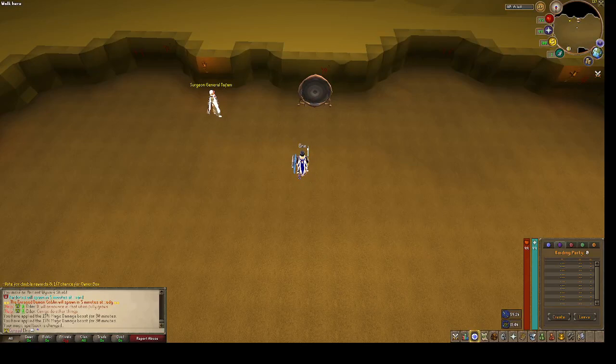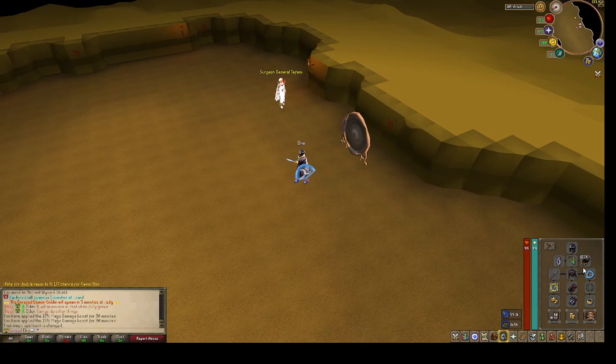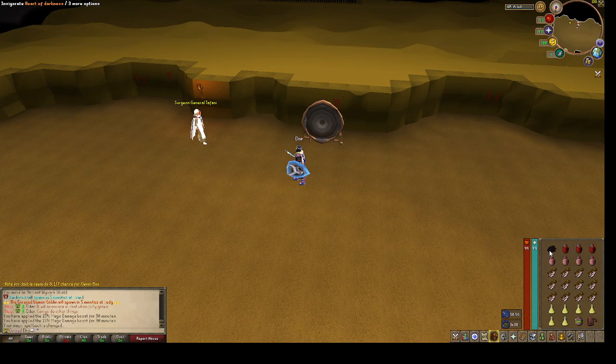Hi guys, this is a small beginner guide to Vorago. I picked up some very mid-level gear other than my heroic and surgeon's wing. I'm rocking a seismic wand with full subjugation and an Arcane Virum shield. I have my tribal aura, which is kind of cheating, but don't mind that. I'm activating my magic damage enhancers and my heart of darkness, which can be replaced by an overload.